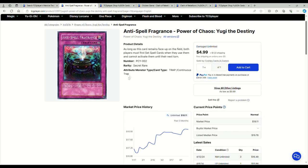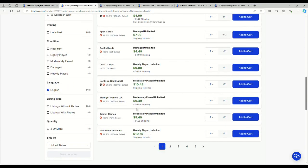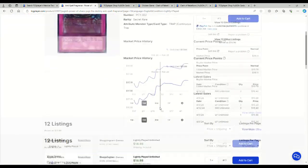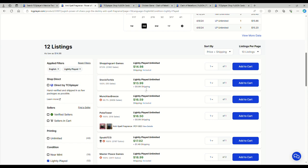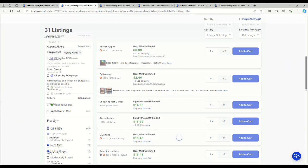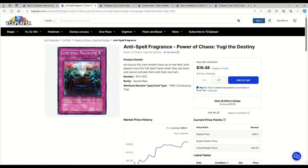Anti-Spell Fragrance is now at one on the banlist. If you need one, go for the Power of Chaos: Yugi the Destiny version. Damaged copies are $5, moderately played around $10-11, light plays are $14-15, and near mints are $16. That's not bad for a one-of — this is basically an old-school version of a prismatic secret rare. It's only going to go up over time and it really is gorgeous.